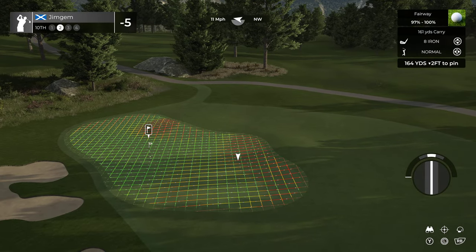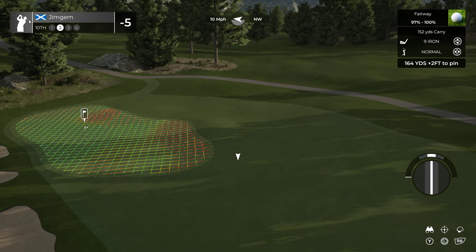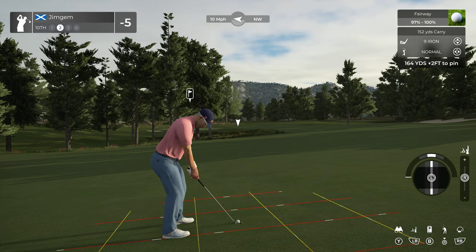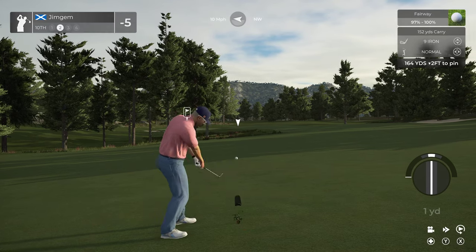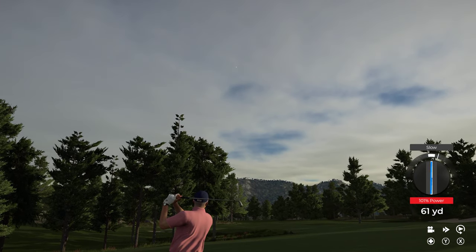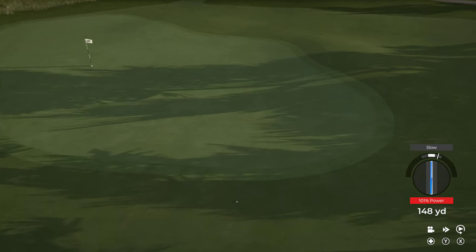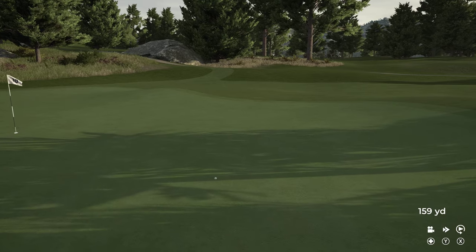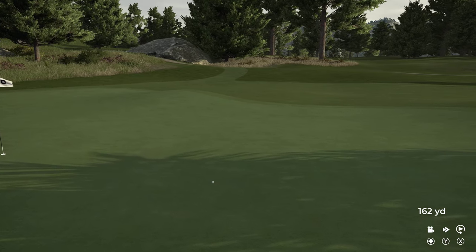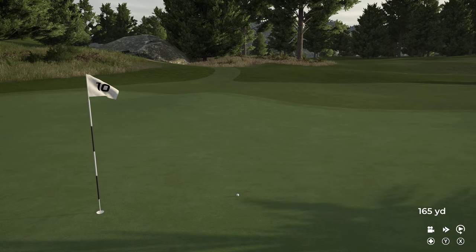Bit of a slope right to left, got that wind as well — 11 mile an hour. We've got 164 yards, two foot down, playing 162. Let's drop to the nine iron and play way over here. Again a bit of a slope — hopefully it hits the green and trickles down towards the pin. Oh it has as well — get in there! That worked out not too bad at all.